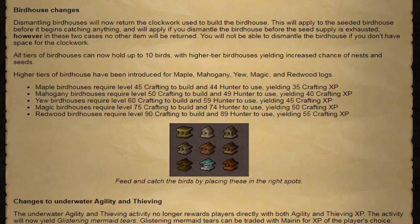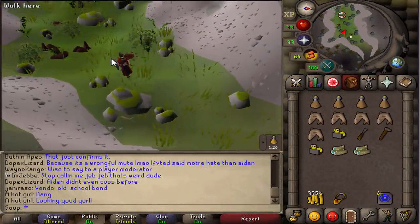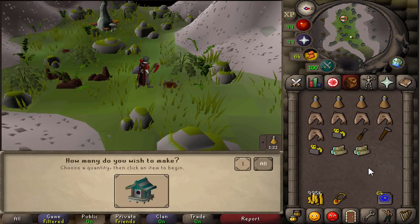Next up we have changes to the birdhouses. I can honestly say I have never used a birdhouse on either my main or my hardcore, and I'm assuming many of you guys haven't either. If you don't know what they are, pretty much you can set them up on Fossil Island, come back after about an hour, and there will be some birds in there that you can collect. You may have a chance of getting bird nests and some seeds from those bird nests as well.